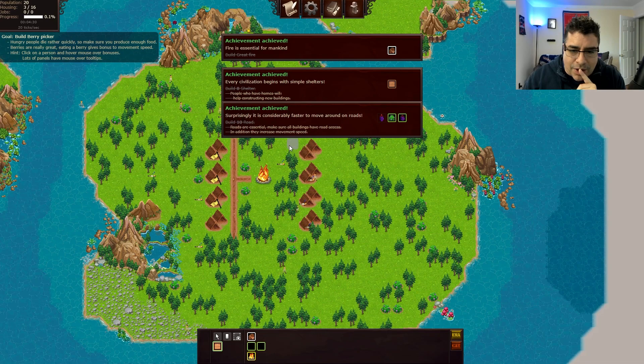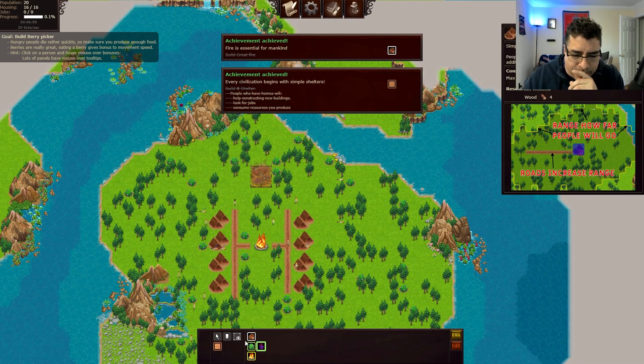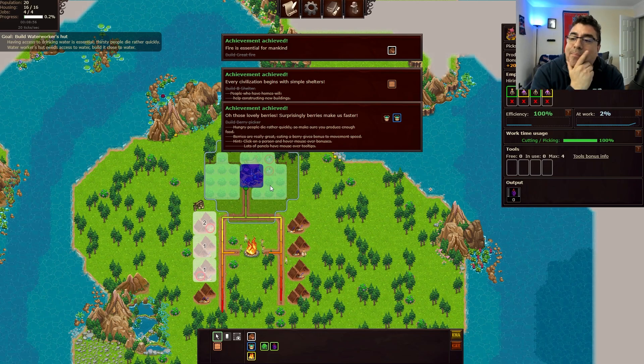Everybody's going to the great fire. Let's place our berry picker in this location and then we need a road. Then we're gonna start putting some beautiful and delicious berry trees so we can start feeding our people. Now we can hire employees and give priority. How much do we need those berries? I think we need them a lot. So we're gonna choose four stars and the job efficiency is 100%.